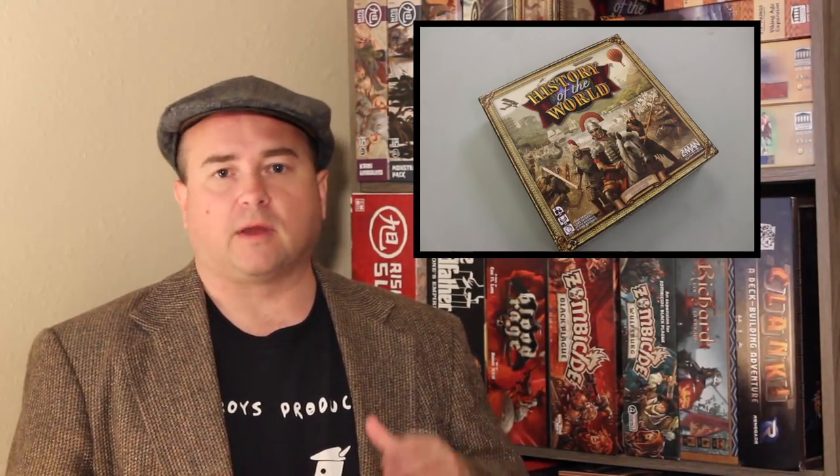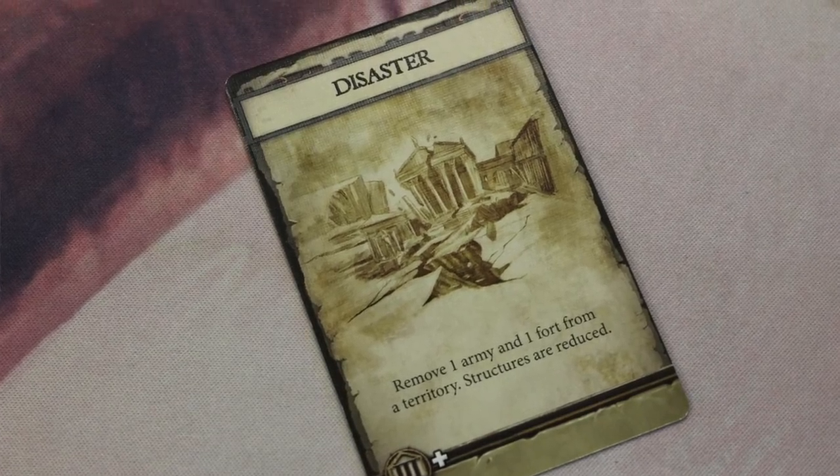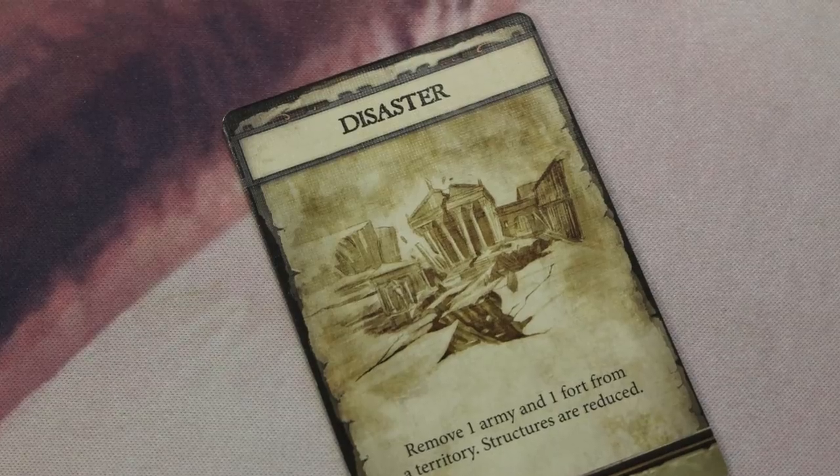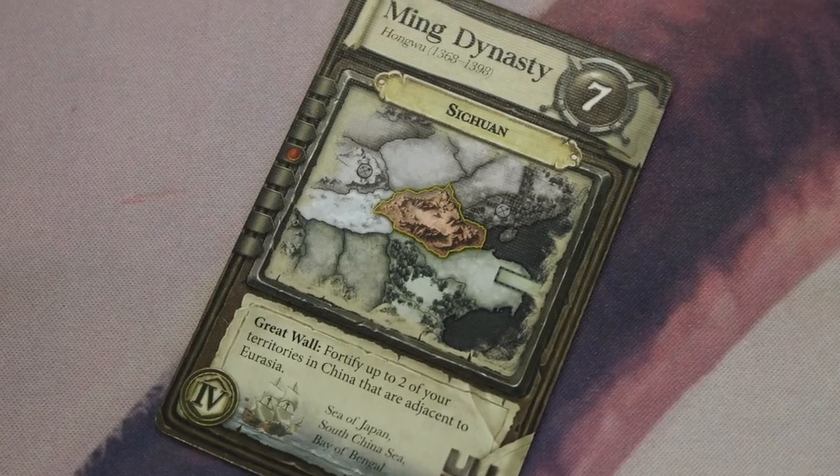Each round is going to have a number of round cards and event cards. At the beginning of the game, you're going to randomly select player order, which is also your score. The person with the highest score is going to pick an event card and then pass the other event cards around to the other players. The person with the lowest score is going to pick the first empire card and then pass those empire cards around the other direction.